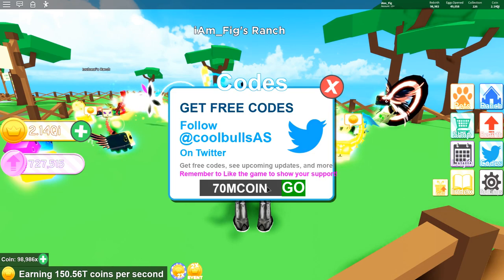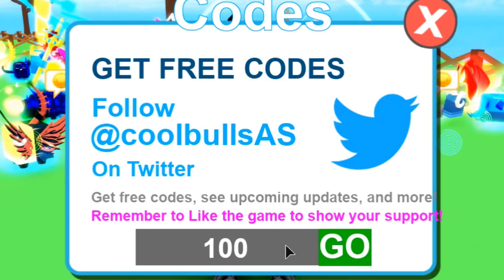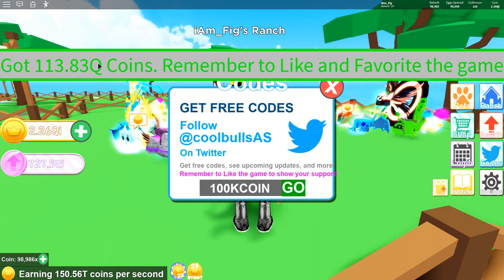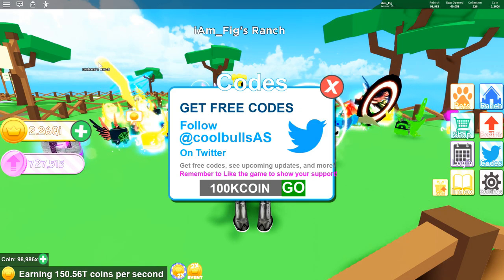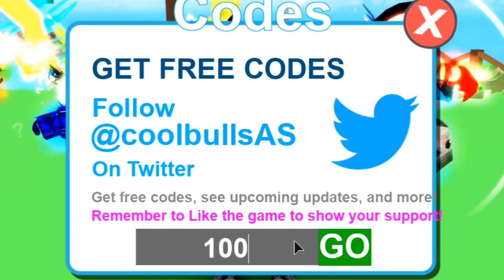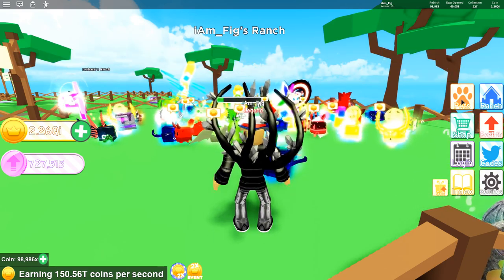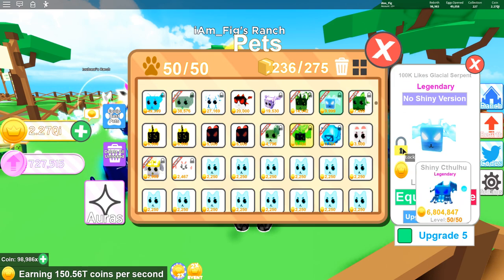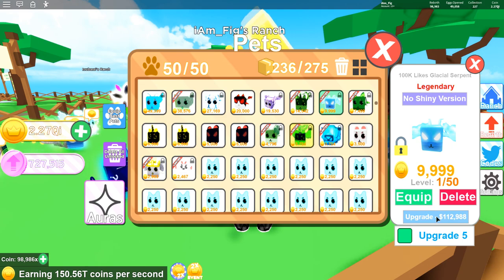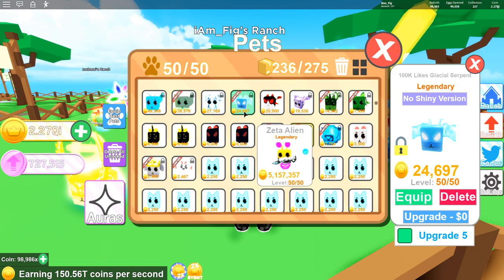The next couple of codes are for the game reaching 100,000 likes. Use two codes: one called 100K coin, which gave me 113 quadrillion coins, and the other one is the 100K pet, which gives you a free pet — the Likes Glacial Serpent. Not the strongest pet, but still not too bad for a free one. Go ahead and lock it so you don't lose it. After upgrading, it's not very strong at all, but still it's free, so if you're starting out, not too bad.